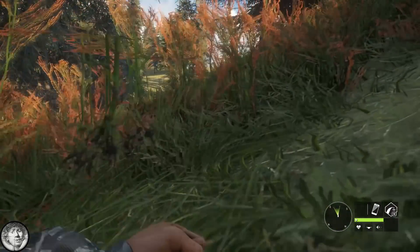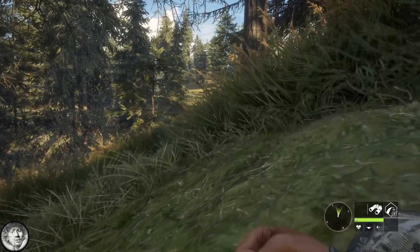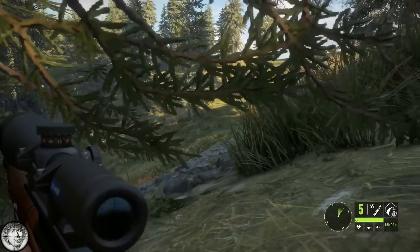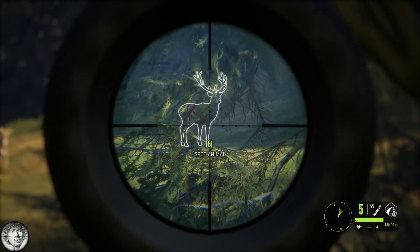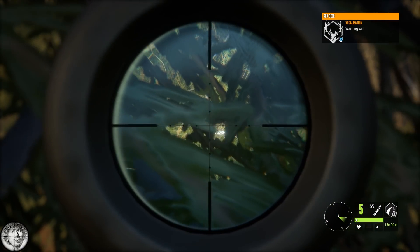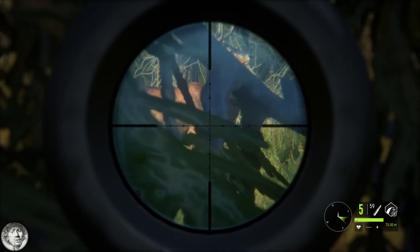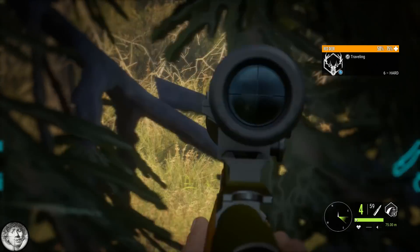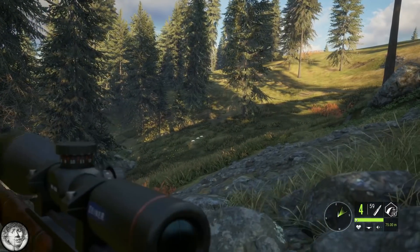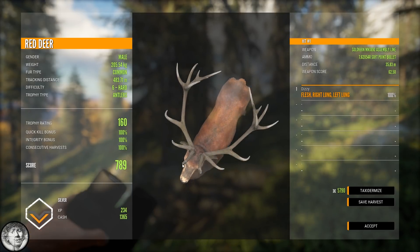That was a pretty decent start — a gold roe deer and a gold fallow deer. I'm on the track of a possible gold red deer. I had a red deer calling but I don't know if it is the one I was following. There he is — that's a 5 medium, not a gold. Here is another one — a 6 heart. I don't think that's a gold either, so we'll have to keep looking for that gold red deer.